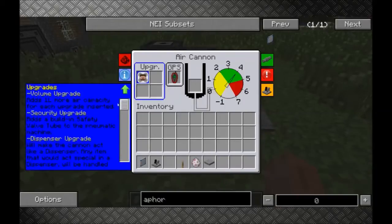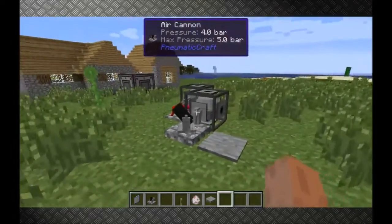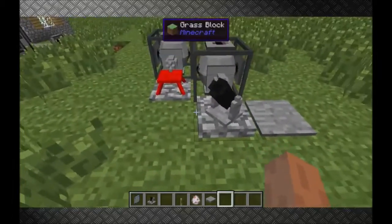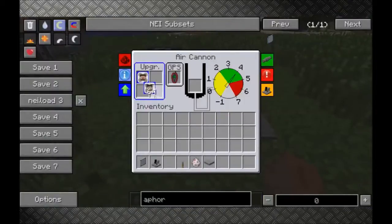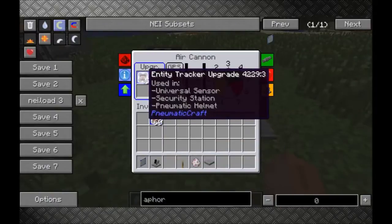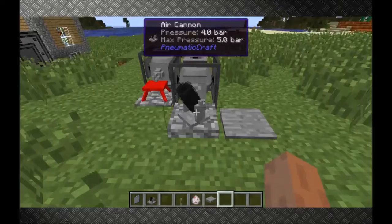It isn't listed yet — I'll do that in a sec. What this thing will do is fire any entity that's close. It has a one block radius at the moment because we've got one entity tracker. You can put in more and then the radius will increase by one block, up to five.